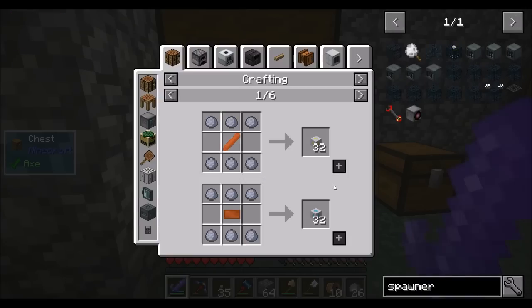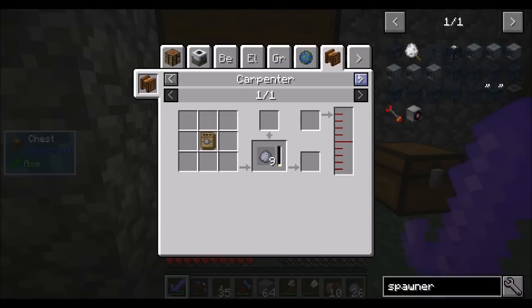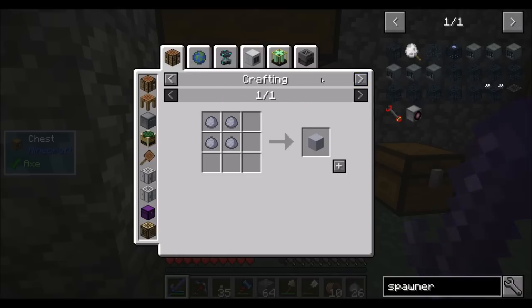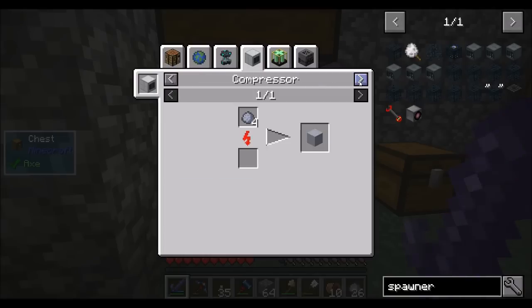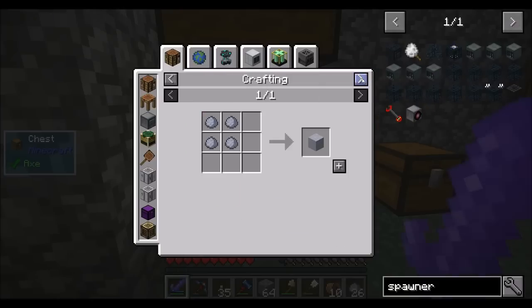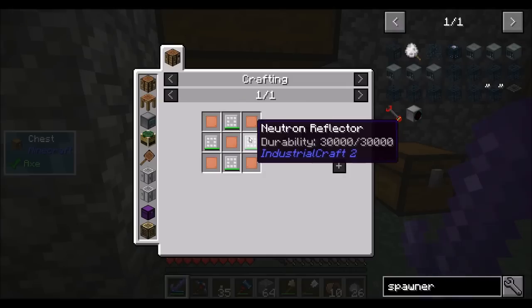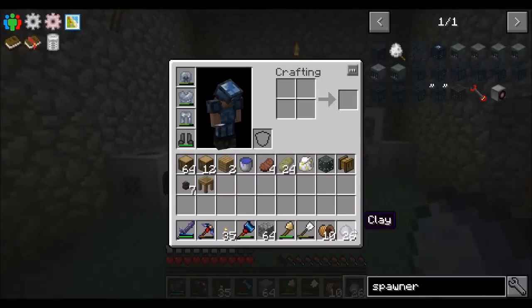Clay is really used a lot in this pack. We can make it with UU matter, industrial centrifuge clay from Tech Reborn, bees, electric crusher, grinder, world gen, or extractor. Not a lot of great ways to get clay. For clay blocks, there's world gen, molecular transformer from IC2 which inputs dirt and outputs clay for 50,000 EU — that's a lot of EU. The C-injection chamber is for Mekanism which is really late game. The molecular transformer requires an MT core, radium, and thick neutron reflector — looks a little tricky. Best option, unfortunately, is probably just to go mining for clay.